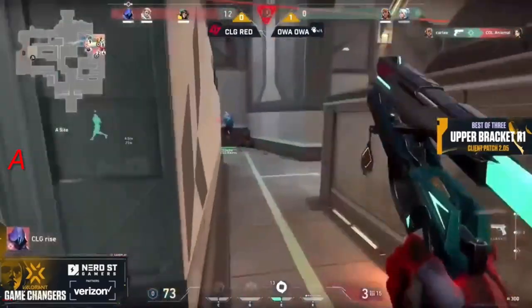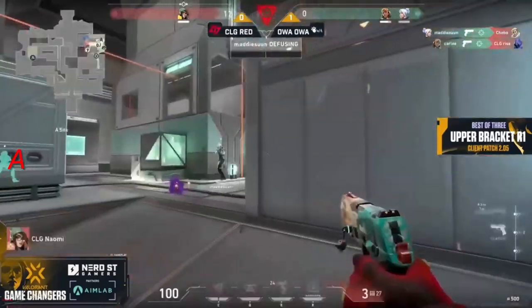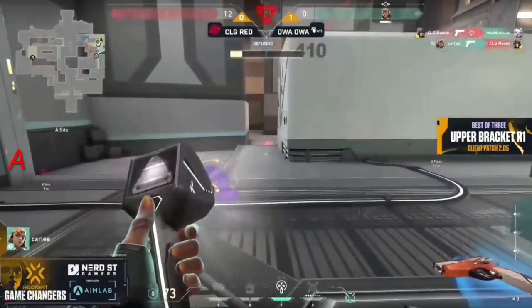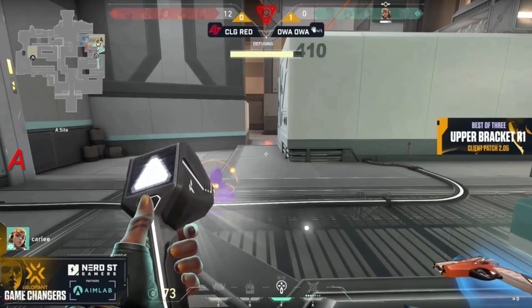We are pushing over right now trying to stay alive for OA OA — four on two. Can they keep things alive for the defenders? So far so good — Carly and Madison going to work, putting Naomi even, and it works out on the one versus one out of bullets. Carly comes in for the triple kill and they will stay alive.